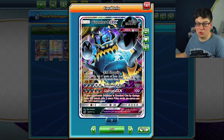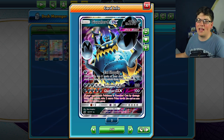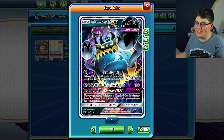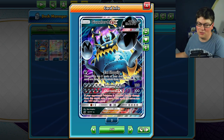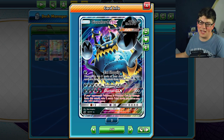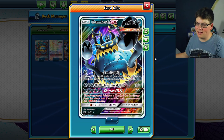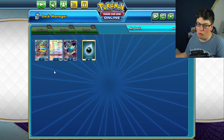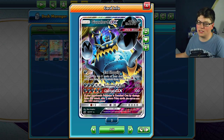Guzzlord GX here is an Ultra Beast with 210 HP. It's crazy how high HP is now. Looking back at this Guzzlord GX, I remember thinking, hey, 210 — that's very reasonable. You can do a lot of things with 210 hit points. You might even be able to withstand an attack or two. Think again with these next few games. Eat Sloppily is the first attack. We're going to try to go second so that we can Eat Sloppily on our first turn — discard the top five cards of your deck; if any of those cards are energy cards, attach them to this Pokémon. Newsflash, guys: we only have four Pokémon and 56 energy, so Eat Sloppily is going to be very successful most of the time.